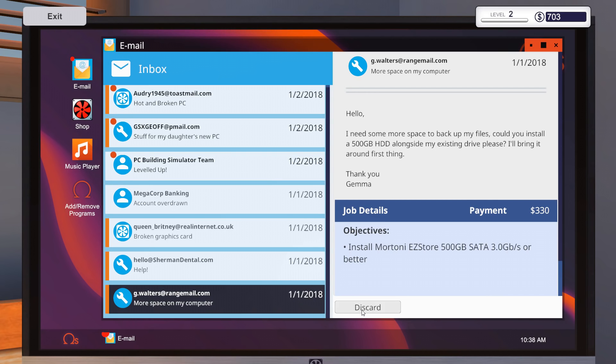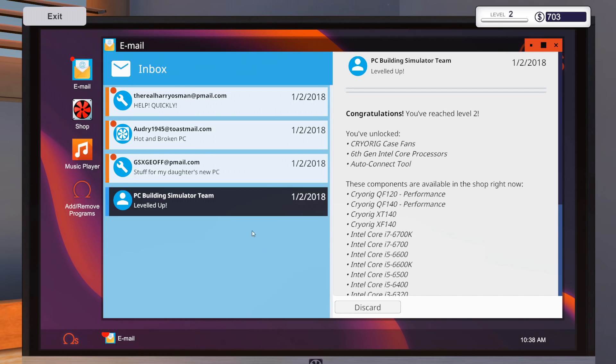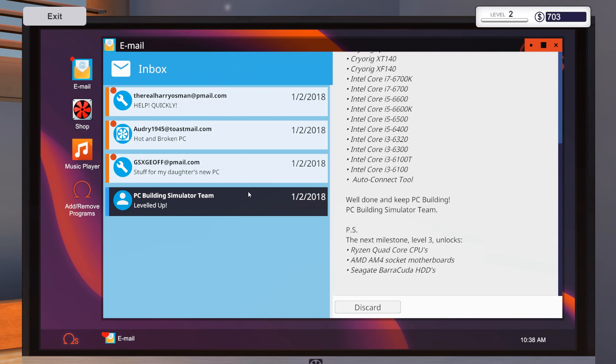Look at all these emails coming in. Megacorp Banking — account overdrawn. I know. My overdraft limit is a thousand bucks. Well, we didn't get that close, but that could be a little scary. Congratulations, you reached level two! You unlocked Case Fans, Intel Core Processors, and the Auto Connection Tool — ooh, Auto Connection Tool. And a bunch of other things. So it seems like as we level up, this game is going to get more and more complex.